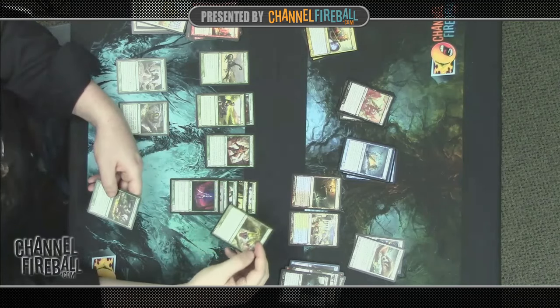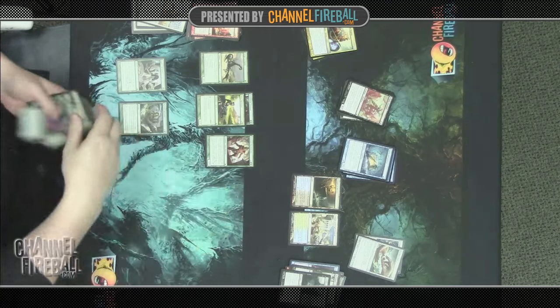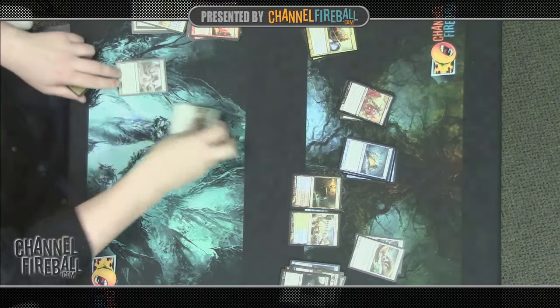We do still have Nessian Asp and Nylea's Emissary, which are both great cards from Theros. So our green has some good high-end creatures, but not a great curve and not a lot of spells. We do at least have Sedge Scorpion, who's a good defensive body.